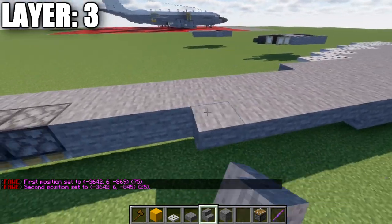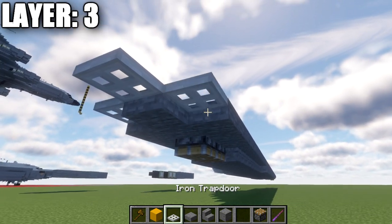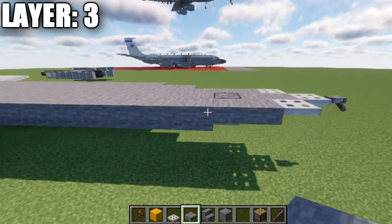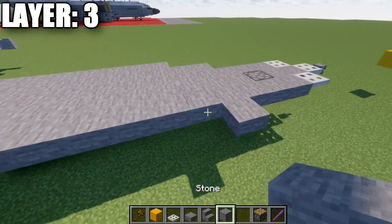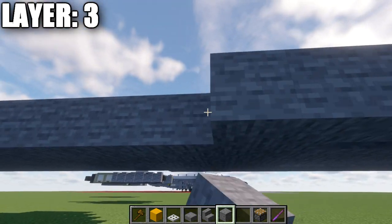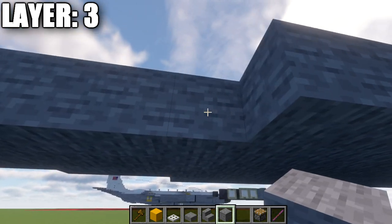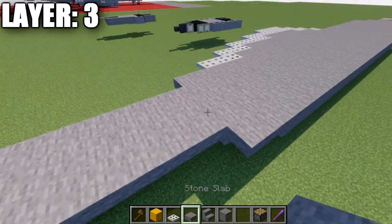Going back up to the front section, place a stone top slab coming off the side of the second stair. Then going back from that stone top slab, place down a stone full block followed by a row of 30 stone full blocks back, then 2 stone top slabs directly after that.